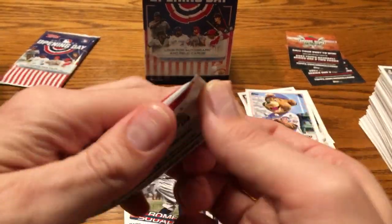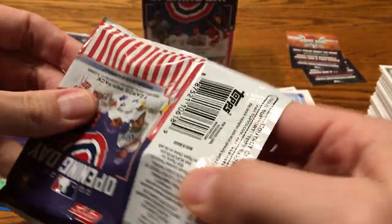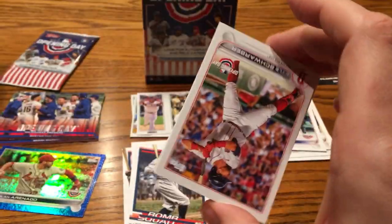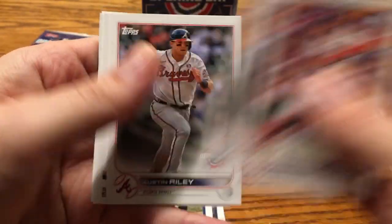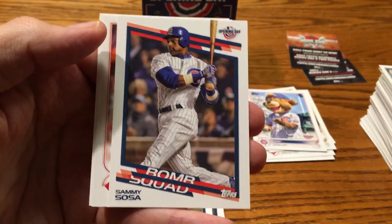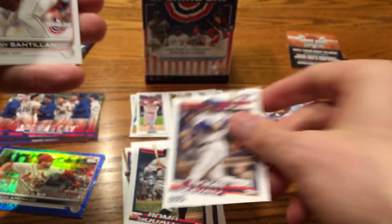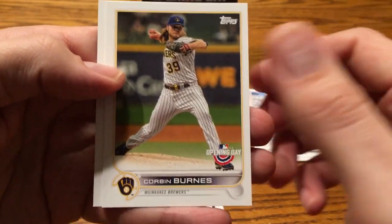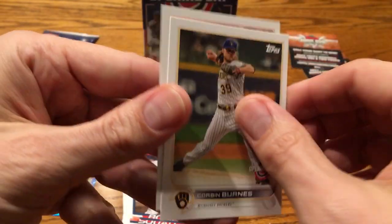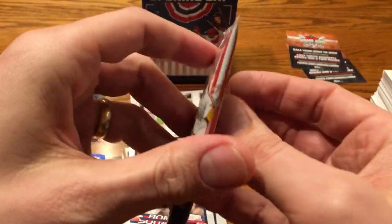Is Wander going to show up? The relic or autograph is probably a long, long shot with only two packs left. But we have 14 cards — will we see Wander show up in the final 14? There's a Sammy Sosa — you don't really see his cards being printed very much anymore. Sammy Sosa Bomb Squad. Corbin Burns. After Corbin Burns in Series 1 it's usually Wander Franco — not that same collation here though. We're down to the final pack, guys — I'm going to get you out of here before 15 minutes. Thank you so much for sticking around.